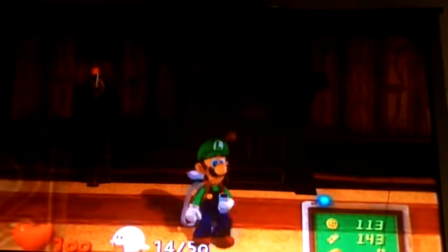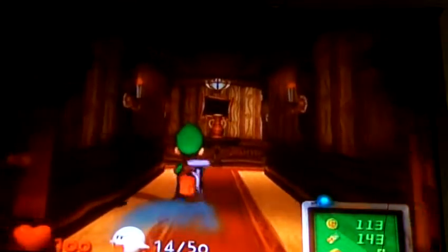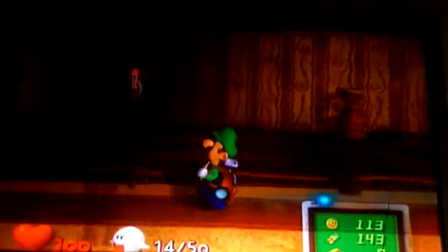In the last part, we finished Area 2 by catching Bogmire. Well, unless you can see the hallway's light. In this part, we're going to start Area 3. Hold on a second — it kind of looks like Bogmire. It normally is Bogmire. Let's go.